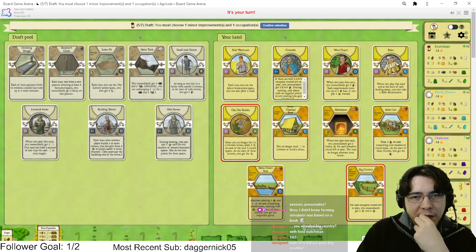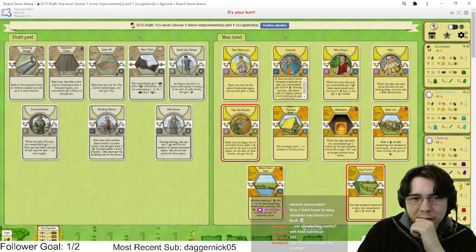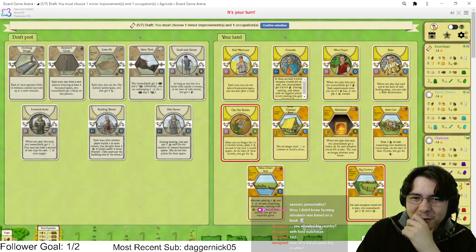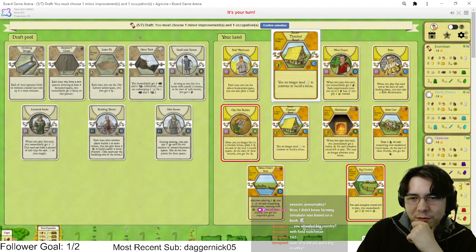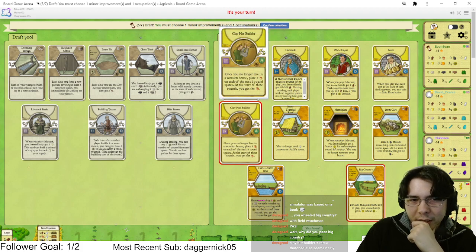Straw Thatched Roof is way way more powerful. This combo is nice — I'm pretty in on this. I want Livestock Feeder so bad but Clay Hut Builder is too good. We're planning on renoing early anyway since we're gonna get Field Watchman and Straw Thatched Roof set up.